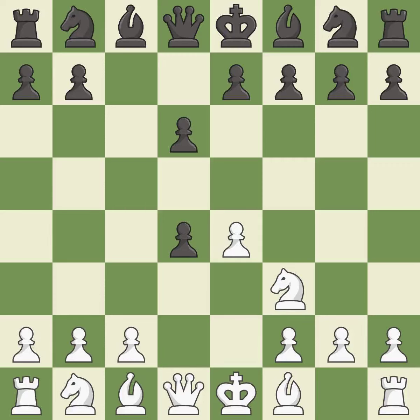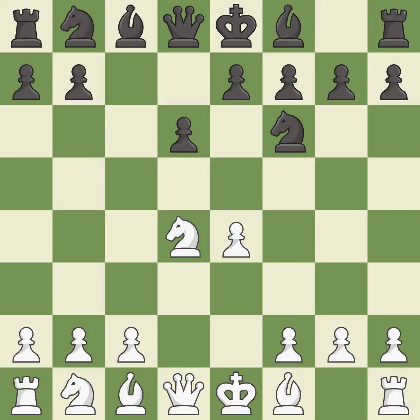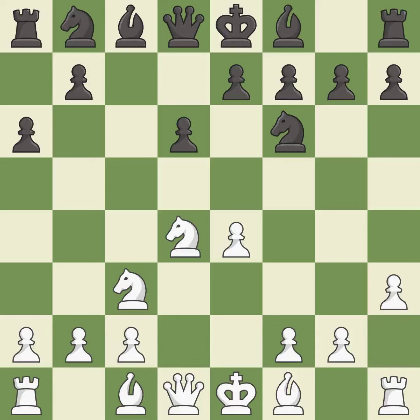Cxd4 gives black two central pawns versus one central pawn for white. Nxd4 recaptures the pawn and activates the knight in return for having one central pawn versus black's two central pawns. NF6 develops the knight toward the center and attacks the undefended e4 pawn. Nc3 defends the e4 pawn and starts to develop on the queenside. A6 prepares the queenside pawn advance b7-b5 and also prevents white from playing the bishop or knight to b5. H3 takes control of the g4 square and may prepare the g4 pawn push, activating a bishop by developing it off its starting square.